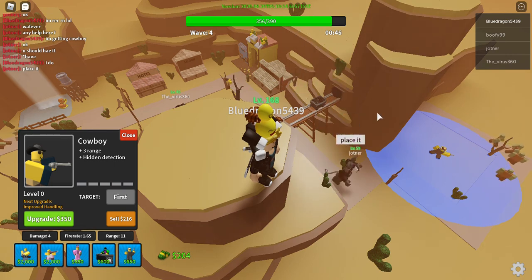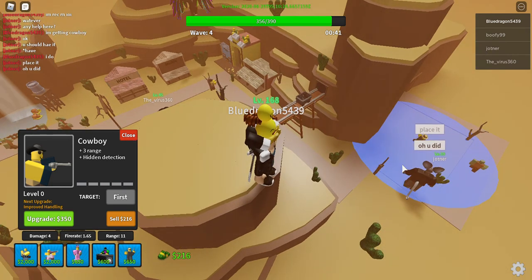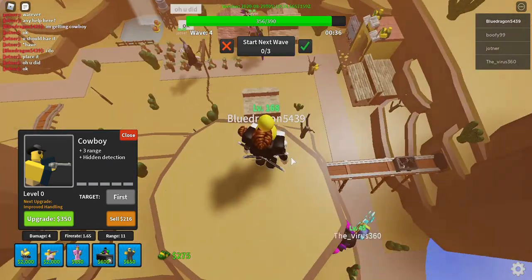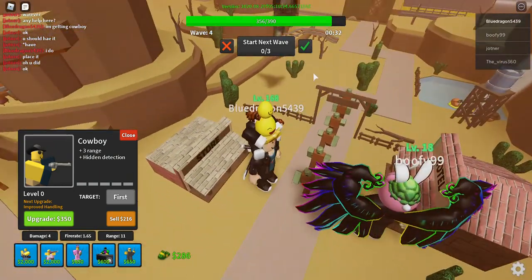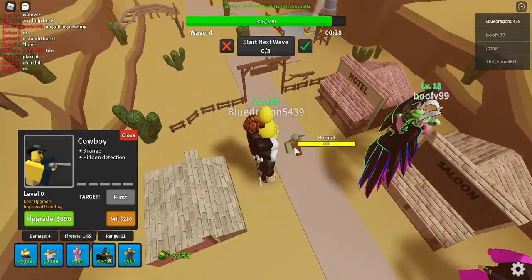Even though the zombies are in the blue circle, the towers don't attack them — same thing with DJ. Keep that in mind. Now we're having trouble with this side, that's great. But basically, like I said, just try to balance the sides as much as possible and you shouldn't have any problems.